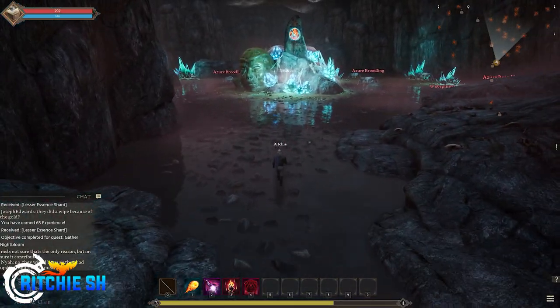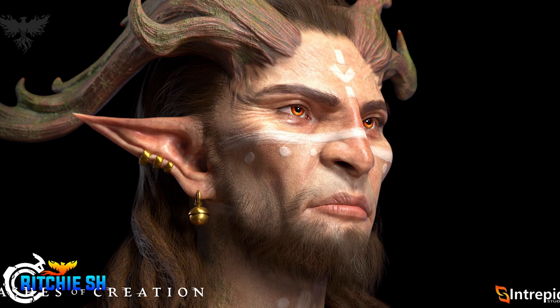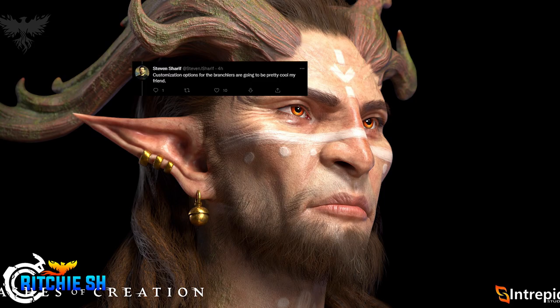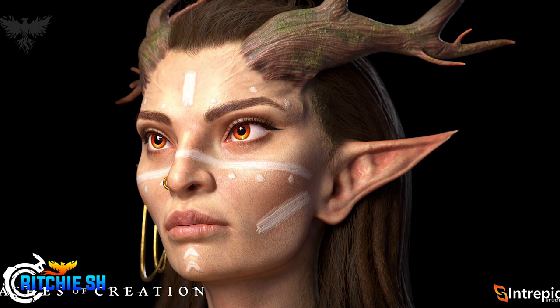In this tweet, Steven gave us four photos — close-ups showing the amazing detail of these elves, from the pores on their faces to the hairs, and you can even see the veins of the horns going into their head, or the 'branchlers' as Steven calls them. Steven even teased that the customization on these branchlers will be pretty cool, which we can expect given how in-depth the character creator already is for Alpha 2.